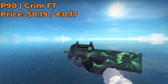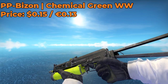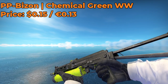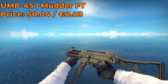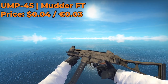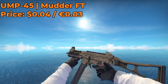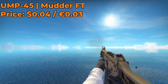For our P90 skin, I decided to go with the Grim Field Tested, which only costs $0.19. And for the PP-Bizon, I decided to go with the Chemical Green Well Worn, which only costs $0.15 — I honestly think the wear on it makes it look more authentic and cool. For the UMP-45 skin, I decided to go with the Mudder Field Tested. It only costs $0.04 — yes, you heard that right, $0.04. I think the Mudder Field Tested looks pretty clean, especially if you can find one with a low float like this one, and for only $0.04, this was quite the steal.